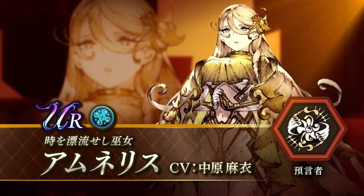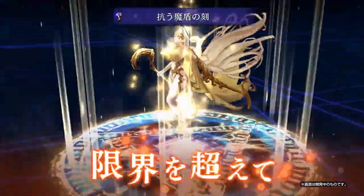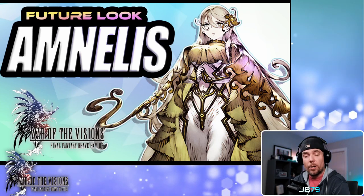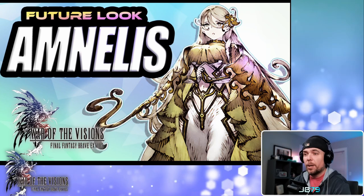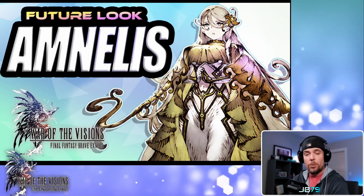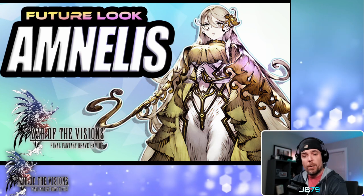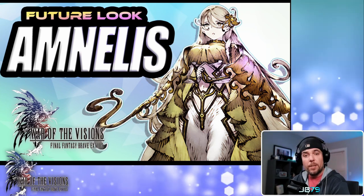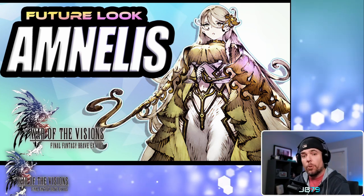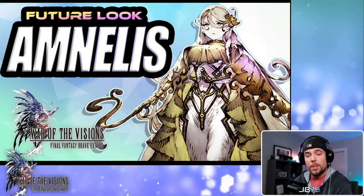Just looking at her aesthetically, you'd think she would fit right in next to Cloud, Ranon, and other lightning elements — which of course means she is going to be part of the water element. We did actually just review another 100-cost water unit recently in Paranay, so we are getting two high-powered water units in pretty quick succession, which I think is going to be a pretty big power spike for that element. Especially since Amnalis is going to be one of the first characters with access to the level 140 dream enhancement system. With that in mind, let's dive into her kit.